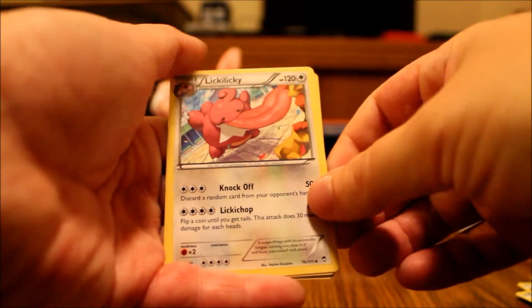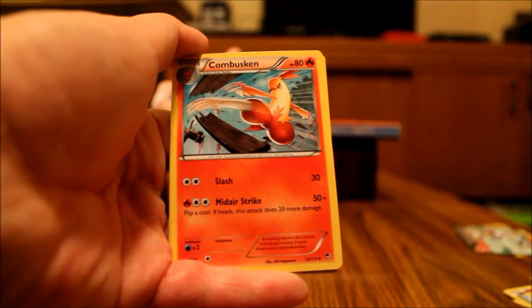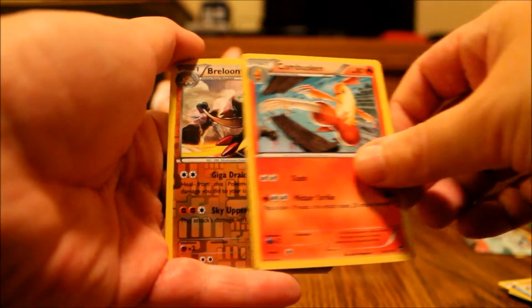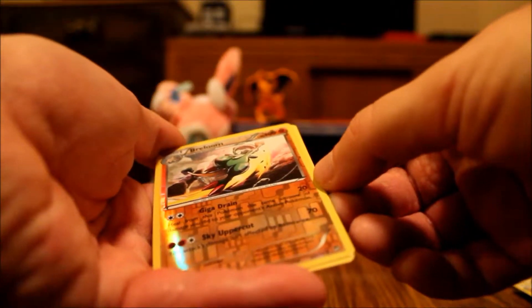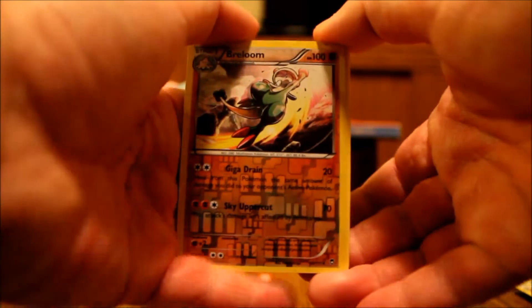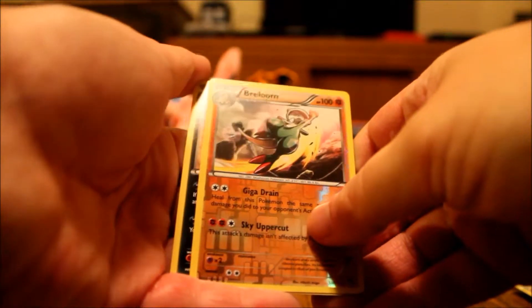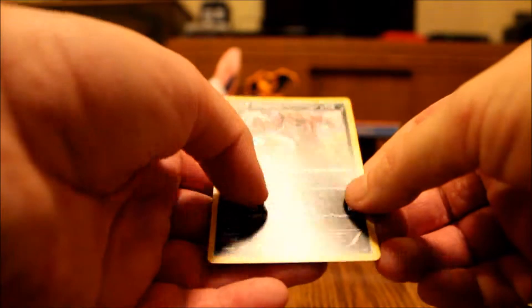A Lickilicky. Okay, that's weird. Combusken. Our reverse holo is a Breloom — that is a rare. Yeah, that's a rare, so we have a rare reverse holo. That's nice. And for the actual rare, I'm really hoping for a holo now. Doesn't look like it, but it's a Drapion — non-holo.